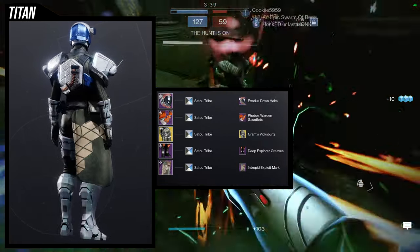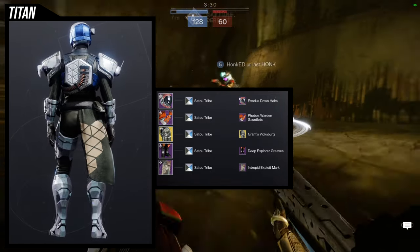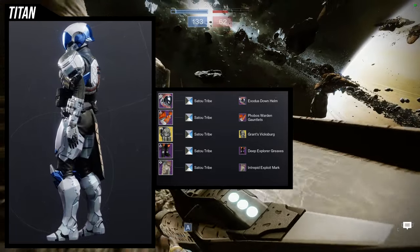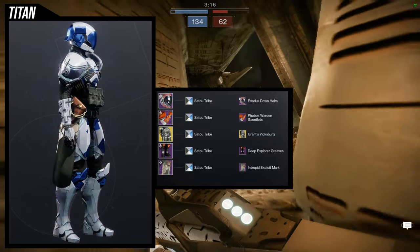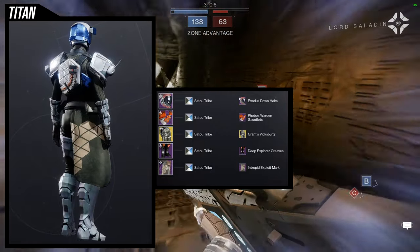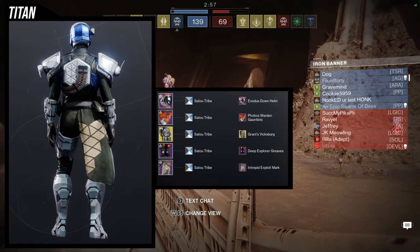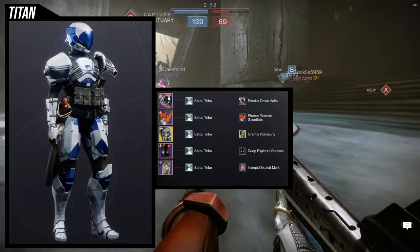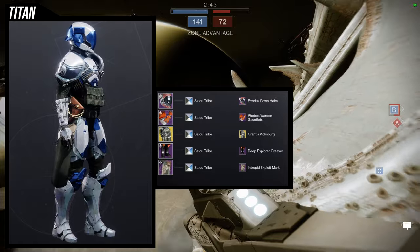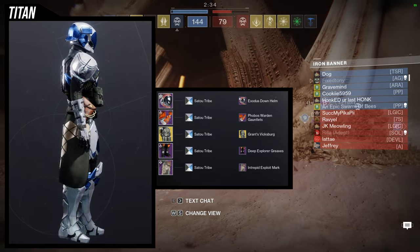For the pieces: the Exodus Down Helm paired with the Phobos Warding Gauntlets is such a good combo — the helmet has this little detail on the left side, and the arms have a matching one on the right side. For me it looks like one is a camera and the other is almost like a thermal camera. For the chest piece, Axiom War Rig with the Grants Vicksburg ornament — this ornament is amazing and technically improves the War Rig's bullet color issue, though the colors are still fixed. Deep Explorer Greaves pair well with the angular chest piece, and then the Intrepid Exploit Mark because it has a holster on one side and grenades and pouches on the other.